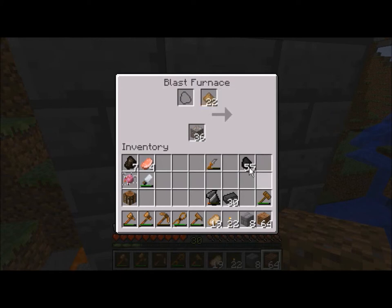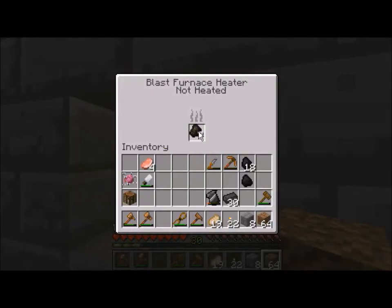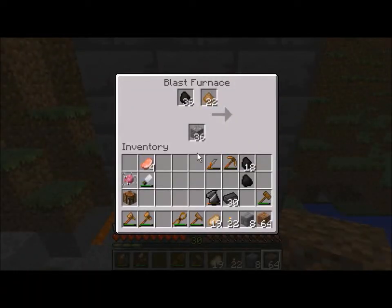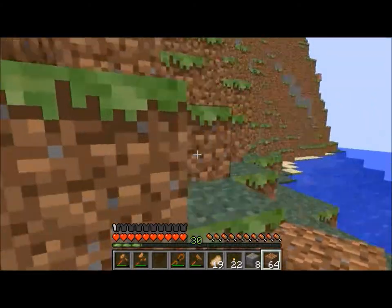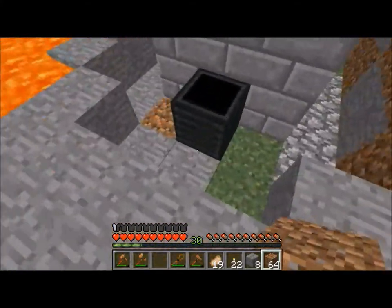Okay — iron here, flux here, coal — I think it's one coal per piece of iron. So that should be enough. I'll use the charcoal first just so we can use it all up. It should be heated up enough now, so I should be able to go up there, look in here, and it should be smelting. Yes! Okay! Now every smelt finishes down here.